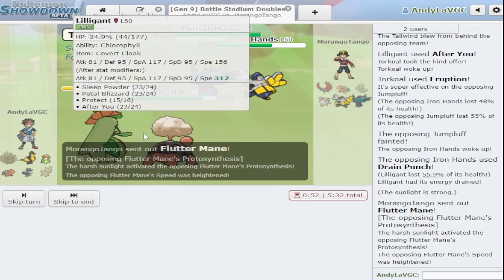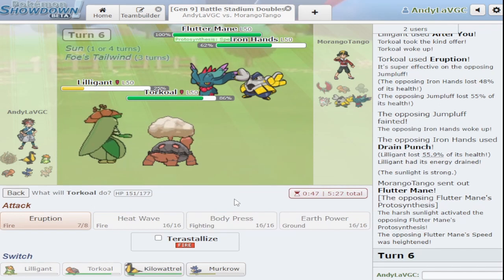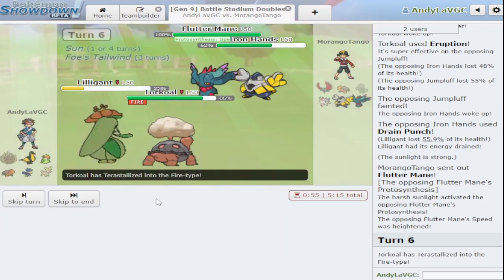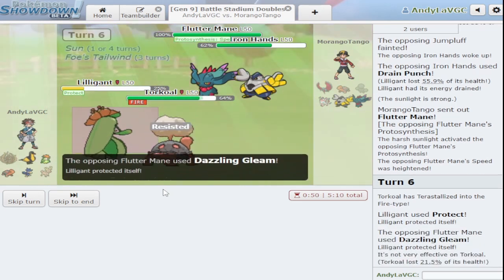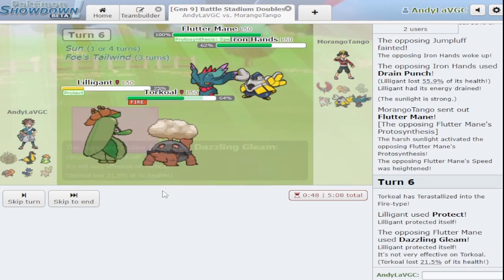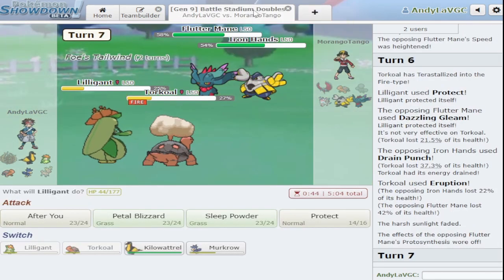I don't outspeed right now because Fluttermane is insane. I could just protect and eruption — I wonder how much I even take from dazzling gleam. Protosynthesis is so good. Let's try protecting — this is probably a bad idea. Dazzling gleam does so much damage and then Iron Hands hits me too — that's so bad. Yeah, we just lose.